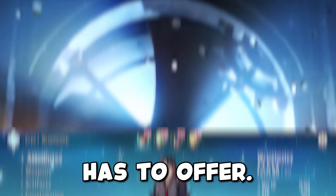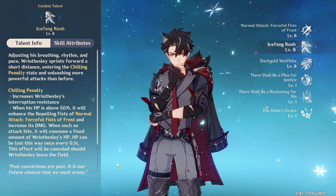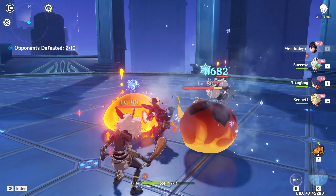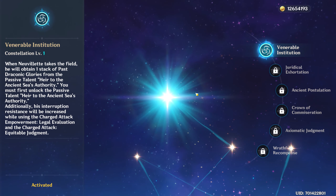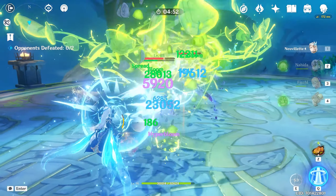Let's start off with the good that his kit has to offer. Firstly, the best quality of life feature any character could have is resistance to interruption. Given that Fontaine looks like it wants to favour healers over shielders, resistance to interruption is going to be very important for characters. We've just had a new character released in Neuvillette that has his resistance to interruption gated behind his first constellation.